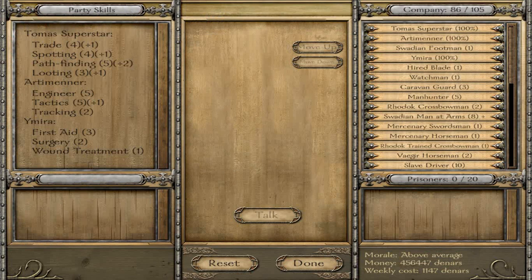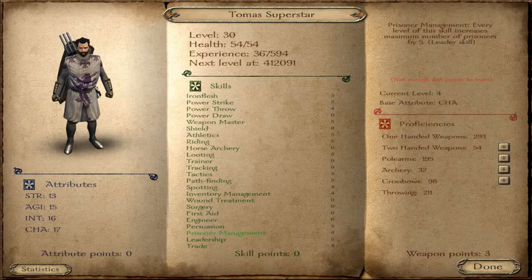So make sure that you differentiate all the skills between you and your companions. In the party skills section we have a very good differentiation of skills. Also, don't forget your personal skills — the most important of them is persuasion, as it will be very useful when you seek to become a king.